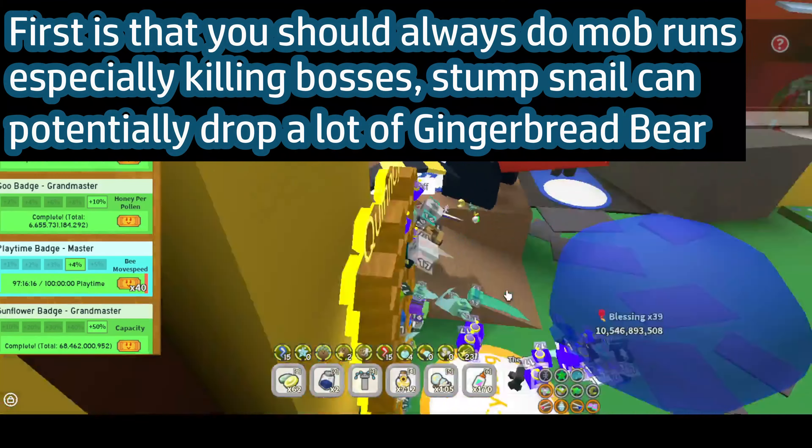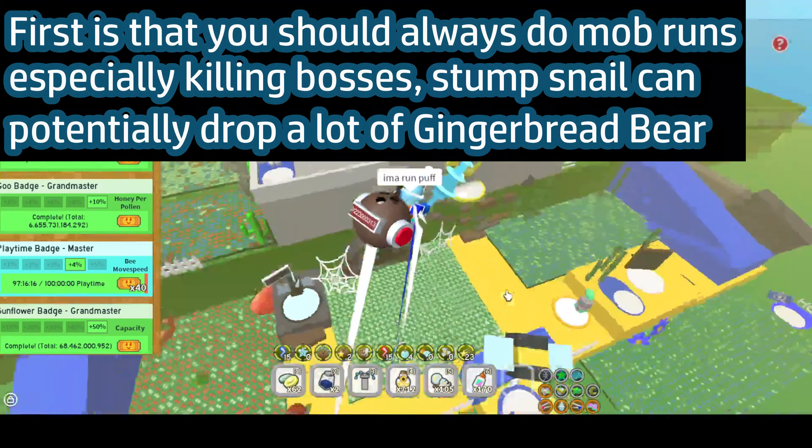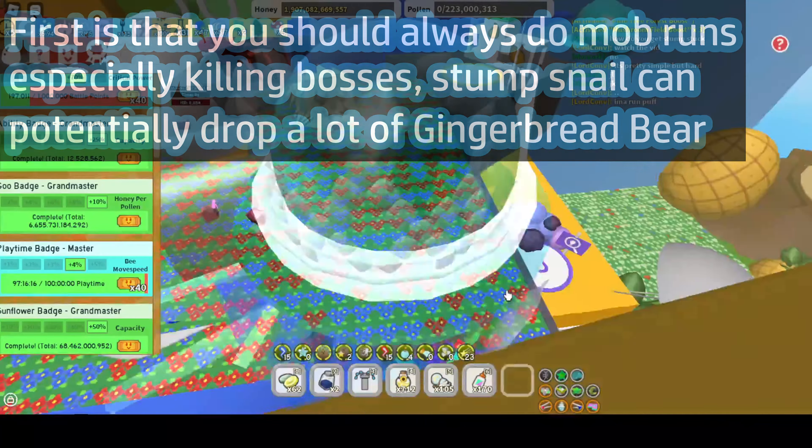First, you should always do a mob run, especially killing bosses. Stump Snail can drop a lot of Gingerbread Bear.